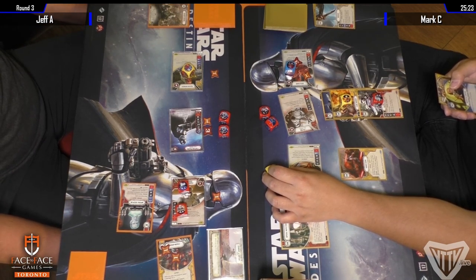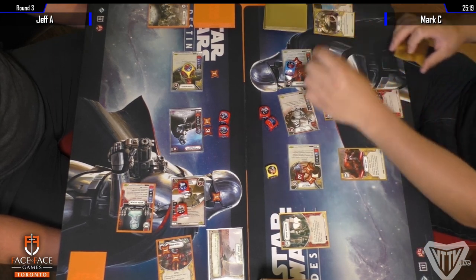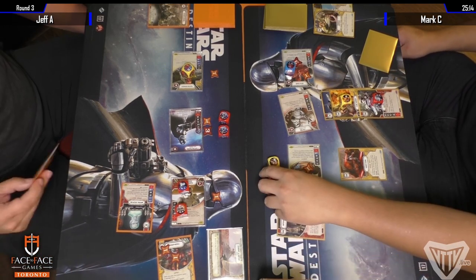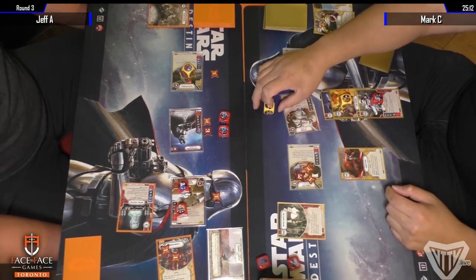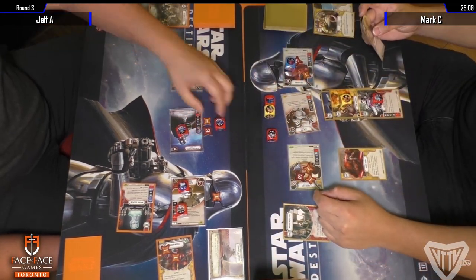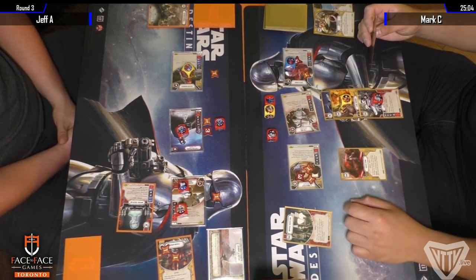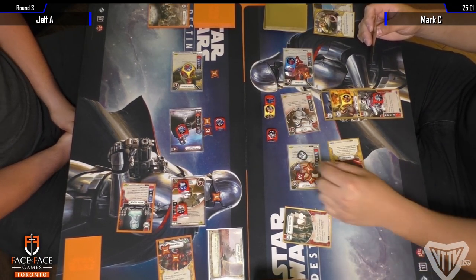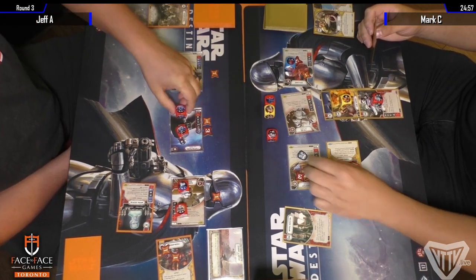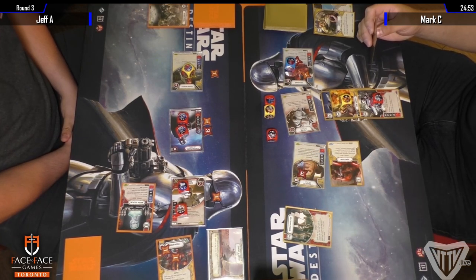Victor's back, didn't miss too much. I hope that thing doesn't fall on his head — it's precarious. Uses the focus to switch the two damage to the other Phasma die. Takes Unkar to four health remaining.